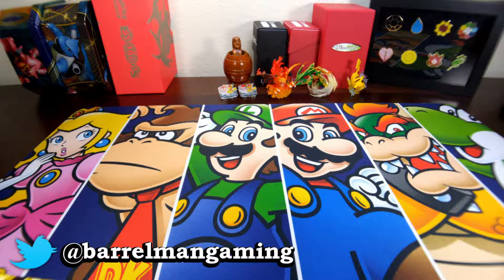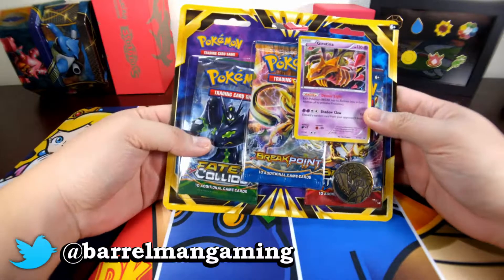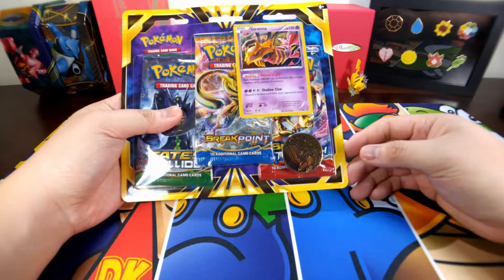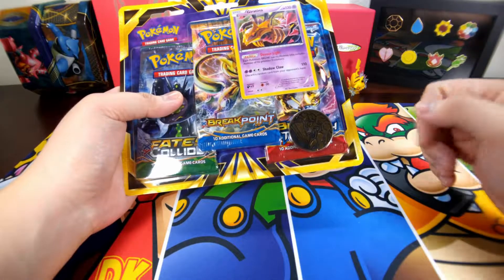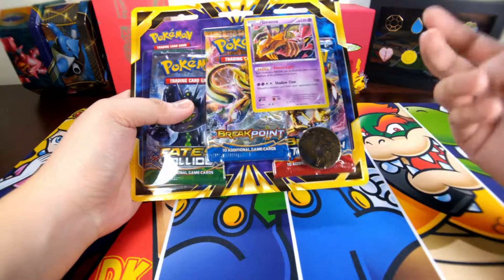Hey, what is up YouTube? Jay here and today we're gonna be opening another Giratina promo blister pack. This time we have the Primal Groudon coin. Last time we had the Kyogre.